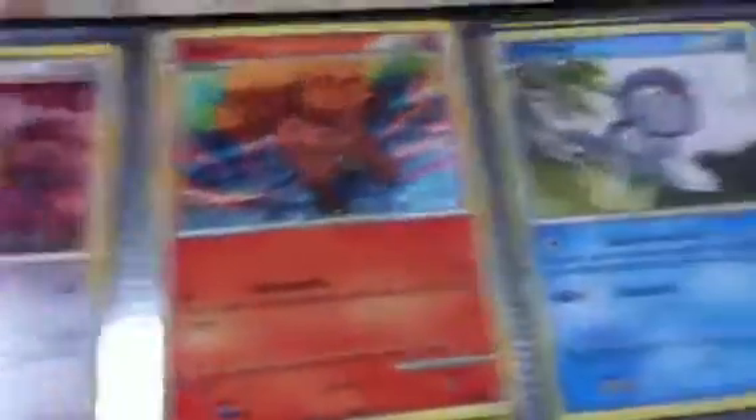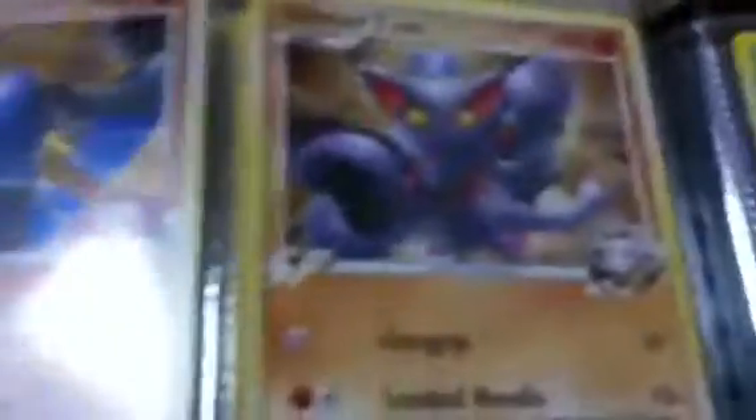Ninetales. Tropius Reverse. Groudon. Pupitar. Tauros. Vulpix. Poliwag. Chinchou. Onix. And a Vaporeon. An Underground Expedition Supporter. Weezing. And a Heracross 4 — sorry, Heracross 4 — it's a reverse. A Heracross 4, a Heracross 4, a Heracross 4, and a Gliscor 4.